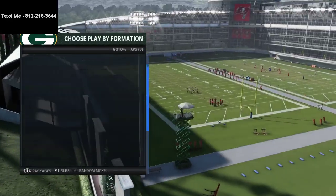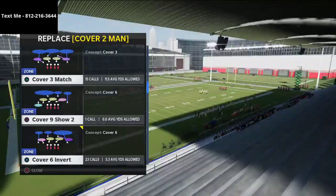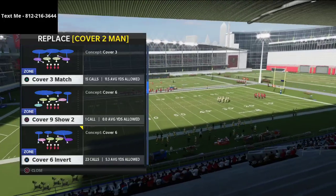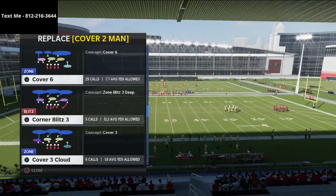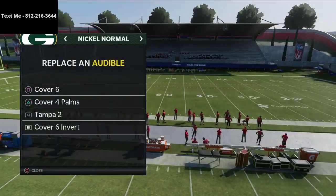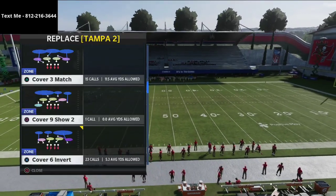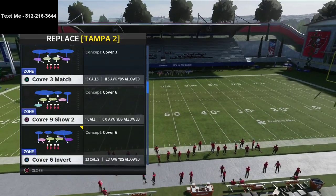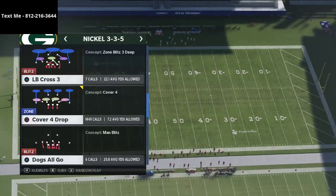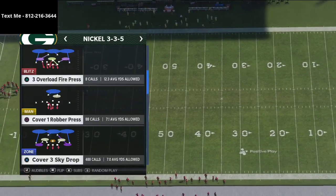For Nickel Normal, I'll set these up quickly — it's mainly for match coverage. I'm grabbing Cover Six Invert, Cover Four Palms, and Cover Three Match. From 3-3-5, we're going to come out in Cover Three every play.